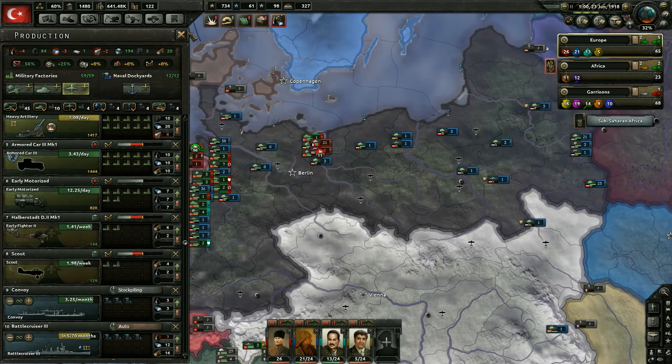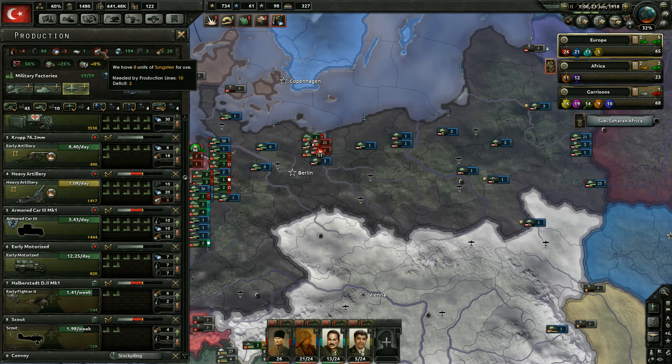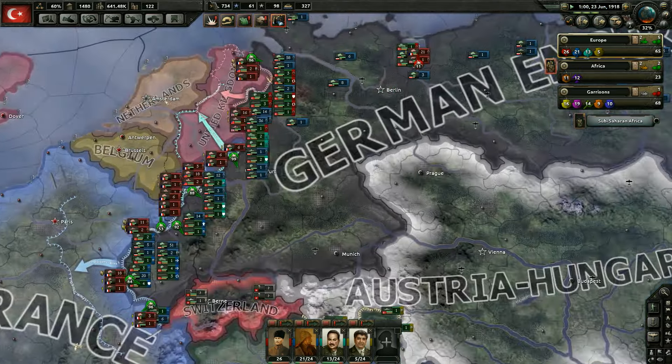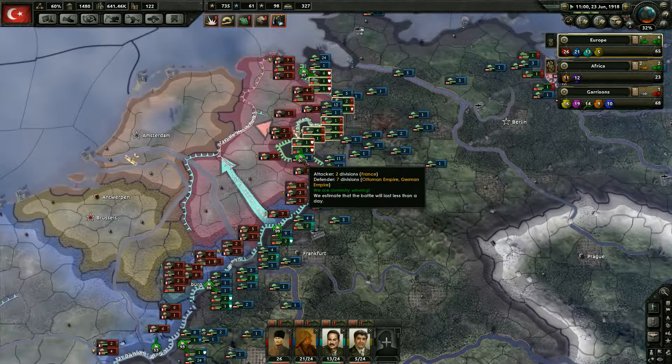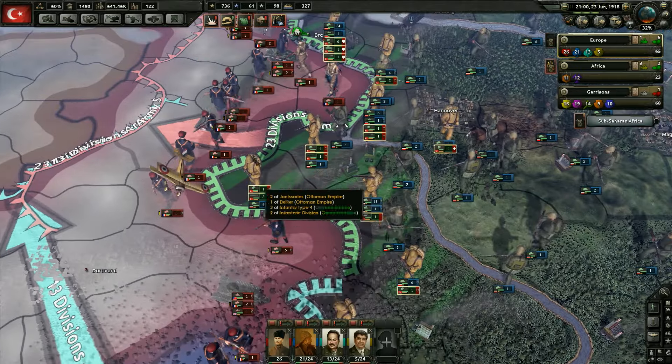Looks like we have a couple of factories here. Let's go ahead and put these into — we're doing all right in early artillery. Let's keep on pumping into the heavy artillery and the armored cars. Let's go fighters with that last one — we're trying to build up this air force just a little bit. We are short on some resources — mostly tungsten, but everything else is just affecting ships. I'm not going to trade for two tungsten right now. I kind of want the civilian factories to continue building our military factories out.